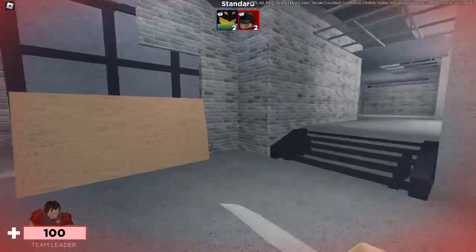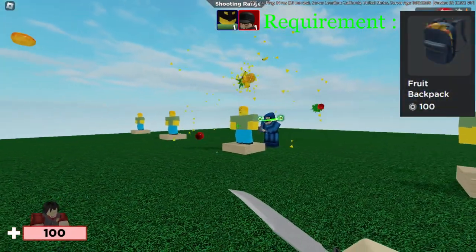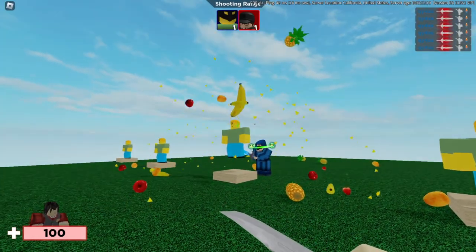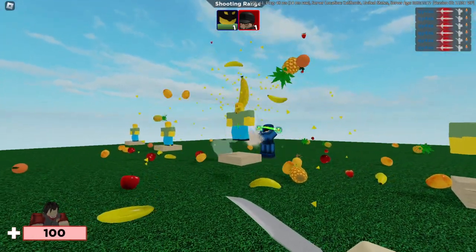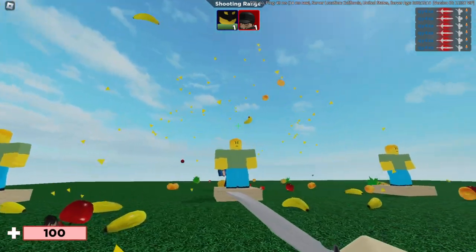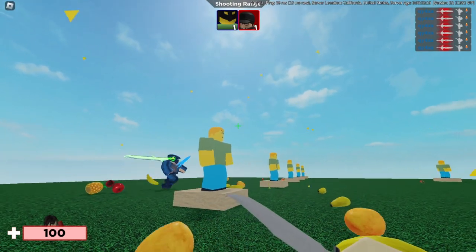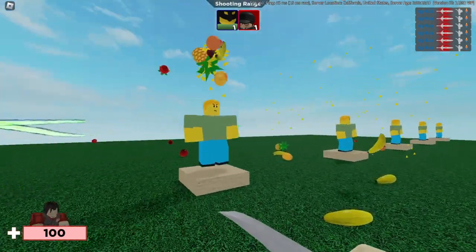And then the kill effect. So this is the kill effect. You can see it's kind of similar to the orange or tangerine skin if you have that one that you got from the quest. But once you kill, it summons a banana, and then the banana explodes into more fruit, which I find pretty dope. I like it more than the tangerine skin.